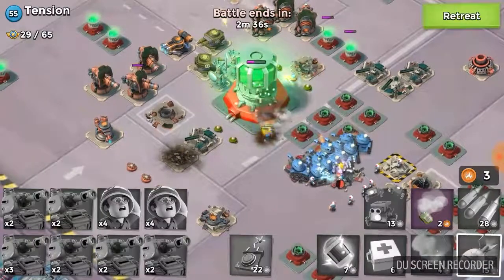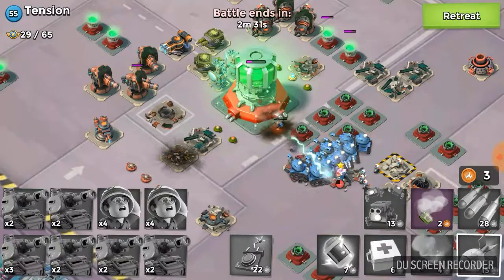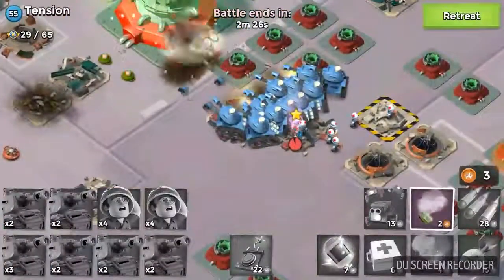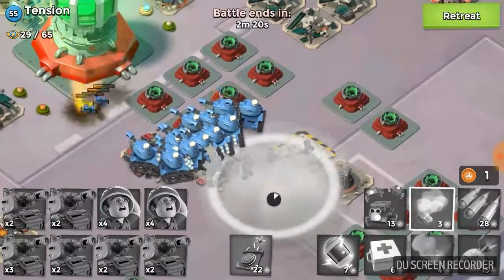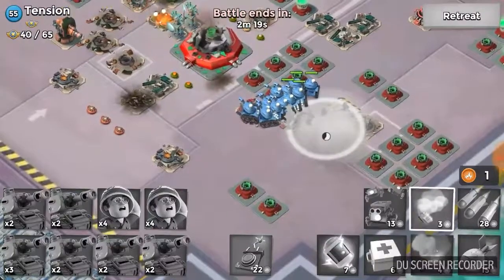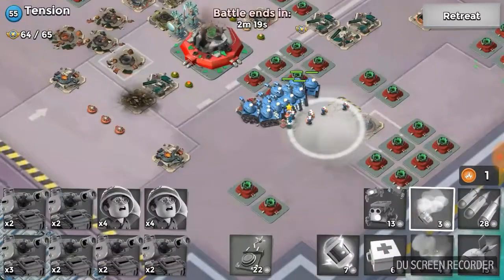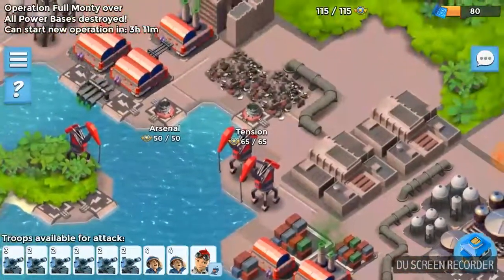One thing I see very often where it needs to be taken advantage of but it's not — see these smokes here, and you see these medics. So many times people let their medics get taken out by rock launchers. By using a smoke you can smoke the medics so that they don't get hit but yet they can still heal your tanks. That's one thing you've got to take advantage of when attacking with Tank Medics. That was tension down — a rather easy base, and that's the operation complete.